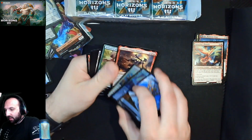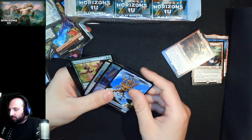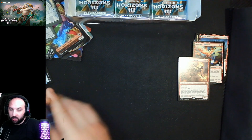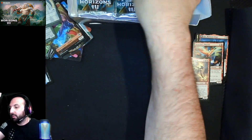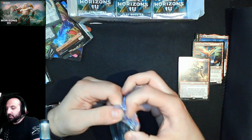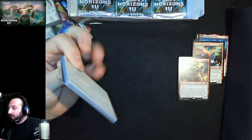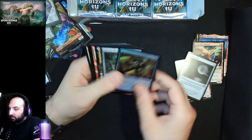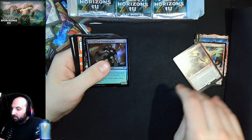Ashling was worth a million dollars, not so much anymore. Six packs to go, we'll pack one pick one the last three. Winter Moon, Emerald Medallion — neither of those go over there, they go over here.